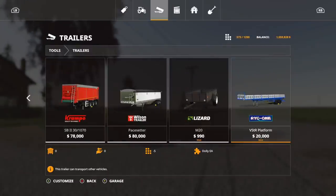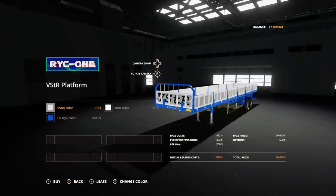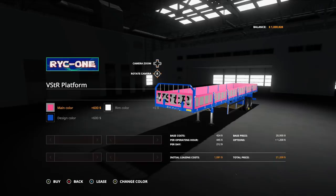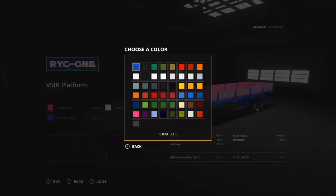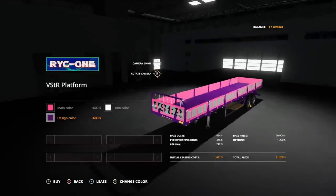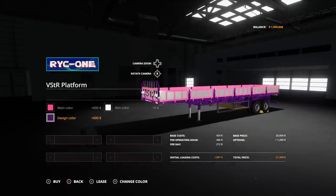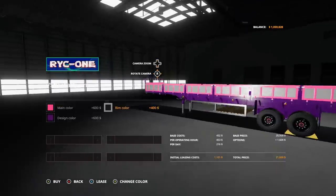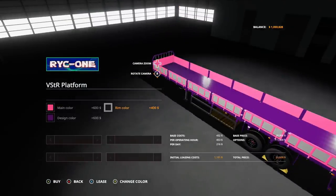It is actually under the bailing section. On the second mod now — the VSTR Platform. It is $20,000 and five slots. Options on this one: you can change the main color to any color — it's gone pink right there. And the design color to any color — Sam's purple. So we got chances pink and Sam's purple all together. The rim color can also be changed — black right there. That looks good. There is the VSTR Platform.